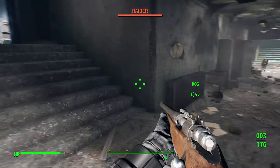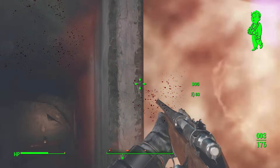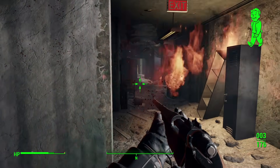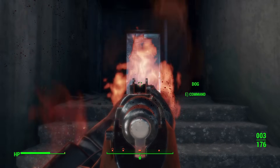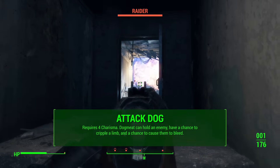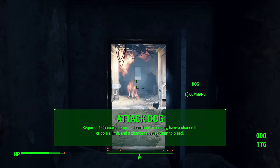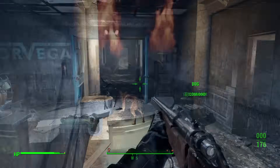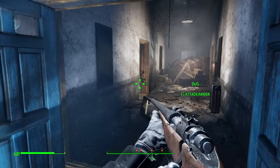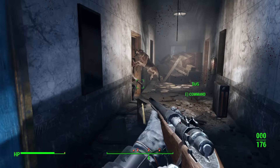Because there's no affinity with Dogmeat, there's no companion affinity perk. However, there is a special perk in the perk chart unique to him: Attack Dog, which requires 4 Charisma. With each rank, Dogmeat can first hold an enemy, then has a chance to cripple the enemy, and finally has a chance to cause them to bleed — which is pretty awesome.